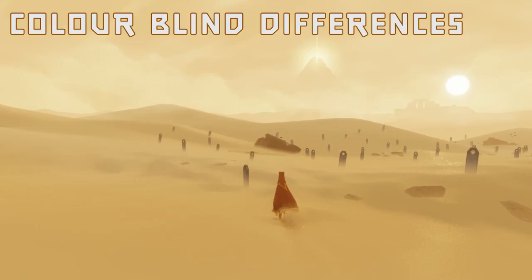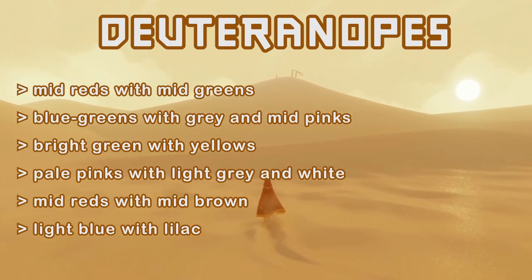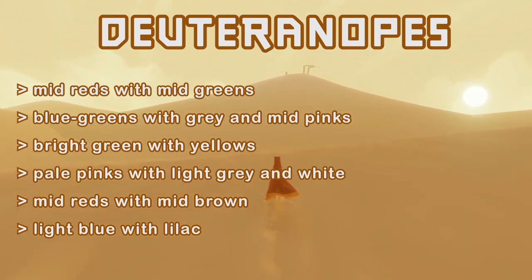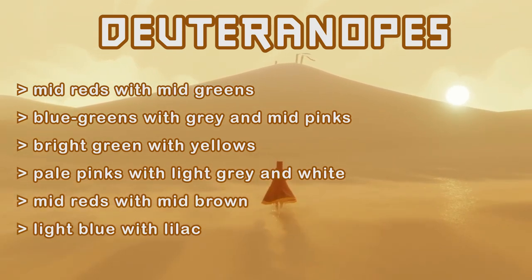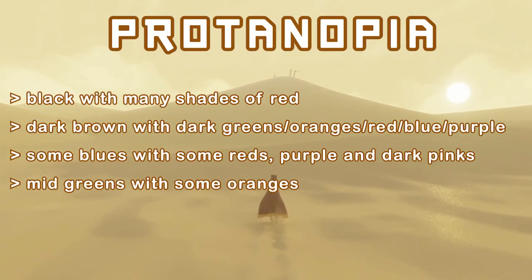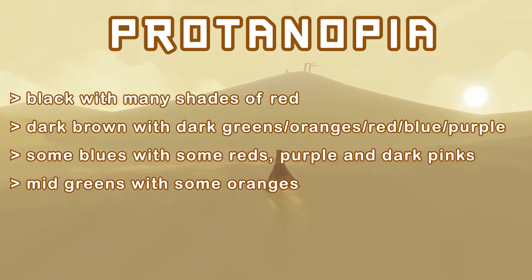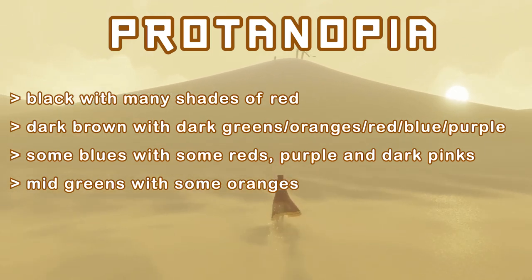Protanopia and Deuteranopia are two types of red-green deficiencies with specific differences. Deuteranopes are more likely to confuse mid-reds with mid-greens, blue-greens with gray and mid-pinks, bright-green with yellows, pale-pinks with light-gray and white, mid-reds with mid-brown, and also light-blue with lilac. Protanopes are more likely to confuse black with many shades of red, dark brown with dark green, orange, red, blue, purple, and black, some blues with some red, purple, and dark pinks, as well as mid-greens with some oranges.